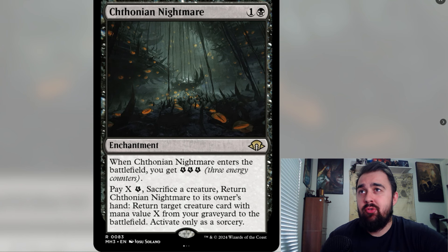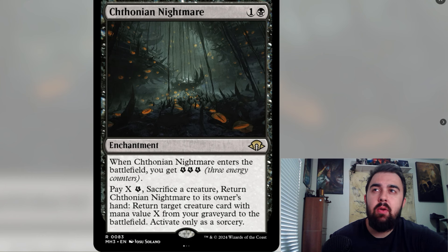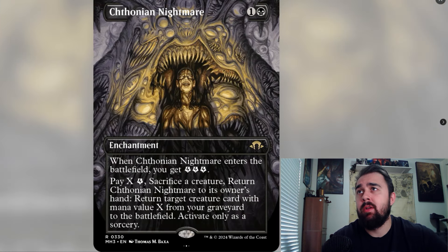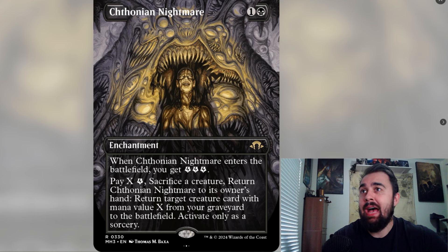Following is Chithonian Nightmare — a play on Recurring Nightmare for one and a black. When it enters the battlefield you get three energy counters. You can pay X energy and sacrifice a creature to return Chithonian Nightmare to your hand, then return a creature card with mana value X from your graveyard to the battlefield — activate only as a sorcery. With enough energy you can chain this back and forth, replaying it repeatedly. The key differences from Recurring Nightmare are the energy counters and the X ability. Some alternate art versions look insane, with an eye coming off the border.